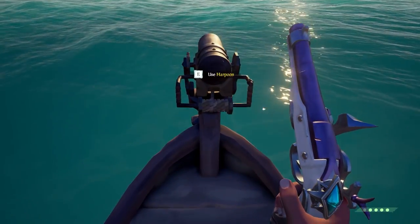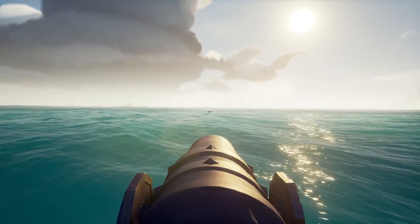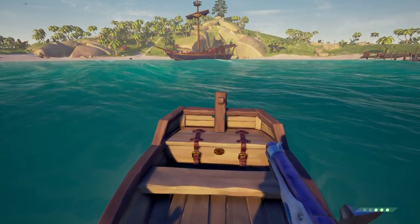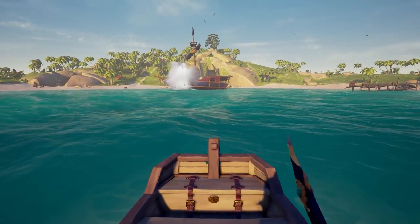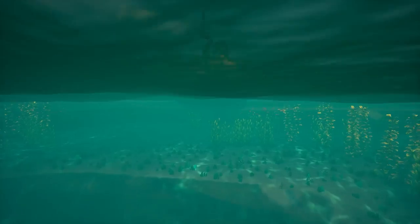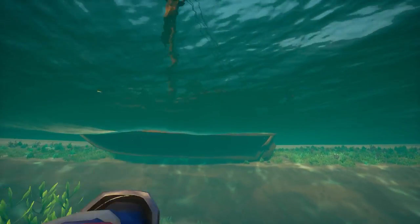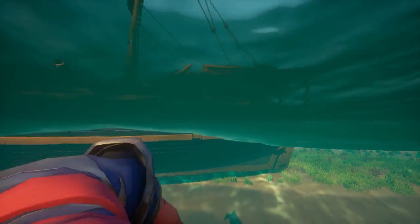Once that is done, pull your pistol out before grabbing the harpoon and make sure the center of your screen is lined up with the harpoon. This is so that the moment you release hold of the harpoon, your hip fire of the pistol will hit the harpoon, releasing the keg and launching it like a torpedo.